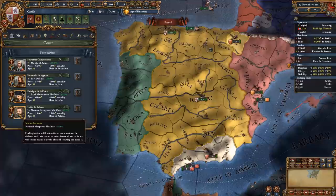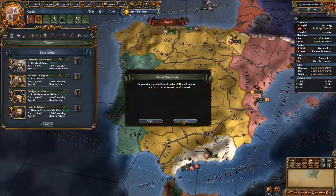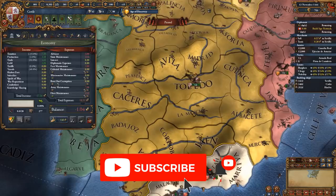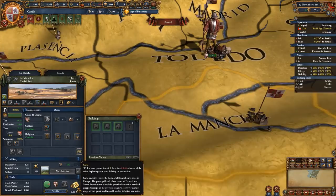You can also get some advisors. Morale of armies or discipline would be perfect for a military advisor, but whatever you can get is fine. Trade efficiency or diplo rep are also great, as is production efficiency or tax at the very start. Even inflation reduction is good since you have a gold mine in La Mancha that you'll eventually set up to base production 10, which will grant you 6.66 ducats monthly flat.